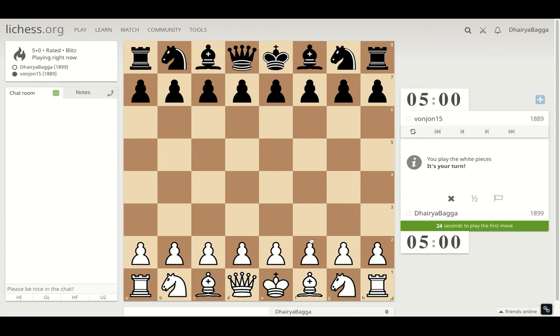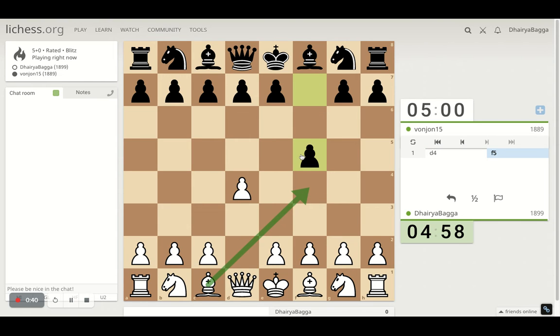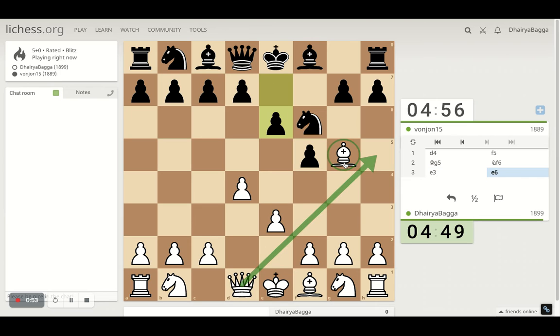Got the white pieces. I'll play the London system setup. It starts with d4, bishop comes on f4. That's an interesting first move by the opponent. I'll then play bishop g5 maybe — I'm not letting him play the center pawn. I can play pawn forward and give a check after playing the knight. That's one way of dealing it. But then he saves the pawn structure as well.